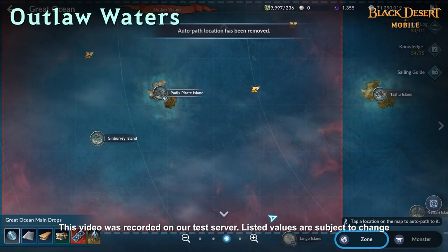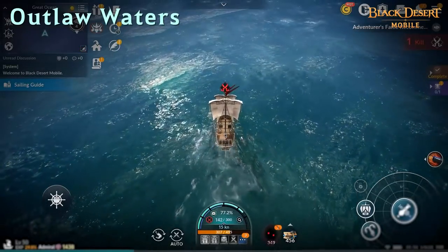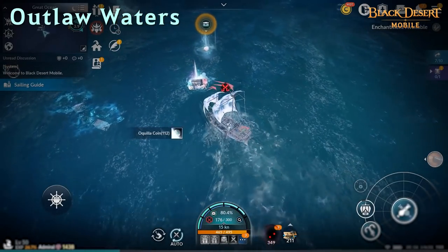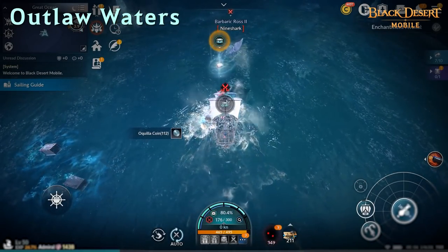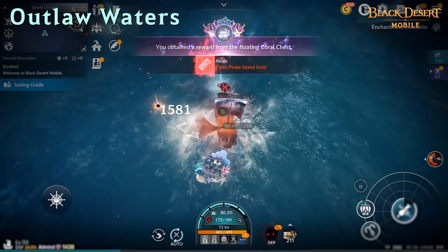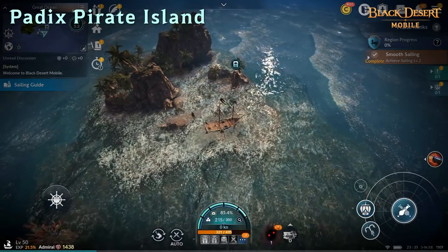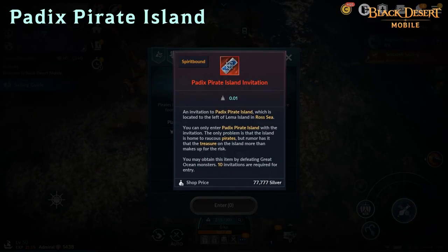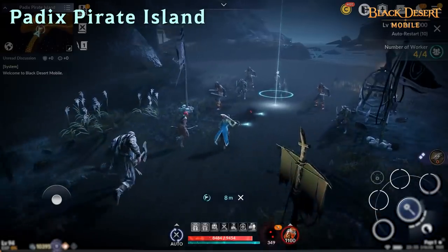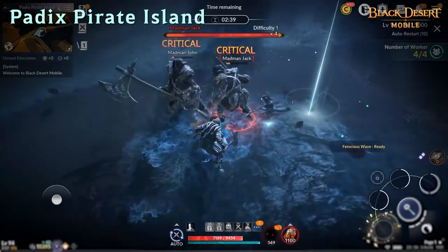West Ross Sea is known as the Outlaw Waters, where you can engage in ship combat with other adventurers. Pirate ships also spawn in the Outlaw Waters, and you can earn coral chests here by defeating pirate ships and monsters. The chests can drop ship parts along with the Peddax Pirate Island invitation. Peddax Pirate Island can also be found in the Ross Sea, and ten invitations are required to enter.